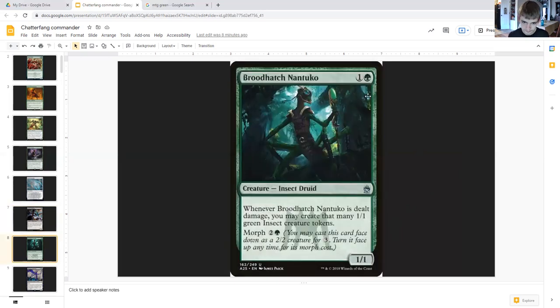Rooftop Nantuko costs one generic and a green, insect druid one-one. Whenever it is dealt damage, you may create that many one-one green insect creature tokens. Morph cost of two generic and green — play this card face down as a two-two creature and turn it face up any time for its morph cost.